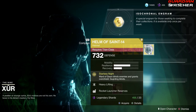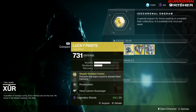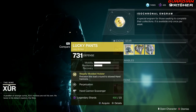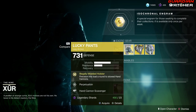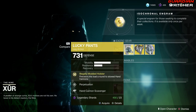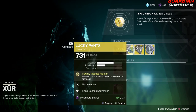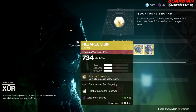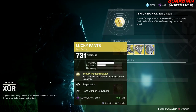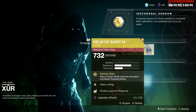Real quick — all exotic armor will have an Armor 2.0 version in Collections for you come Shadowkeep. So if you don't have one of these, go ahead and grab it anyways. That way you can pull it from Collections and it will already be an Armor 2.0 version of it.